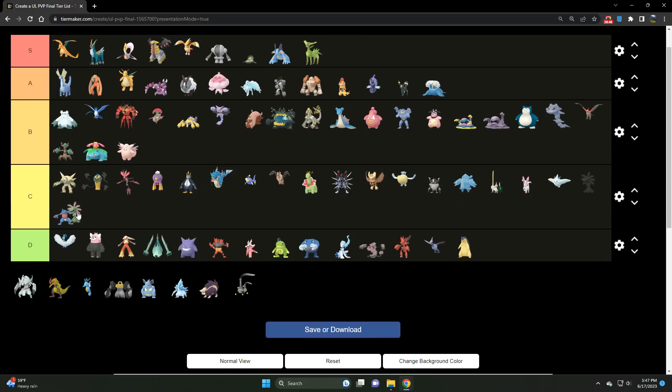We've got Cradily — a C tier Grass/Rock type. If I'm going to run a Rock type, I'm running Regirock. If I want a Grass type, I'm running Virizion. But Cradily is an absolute titan in specialty cups. Just not one I'd prioritize building. If you're still building your roster, you want to have your eye on Registeel, Stunfisk, Pidgeot, Jellicent, and Drapion — prioritize all of those before anything that requires XL candy.